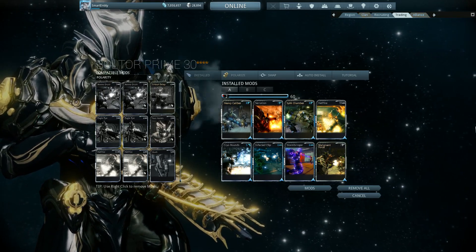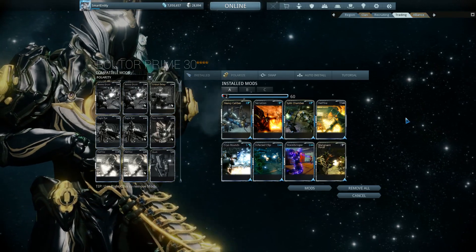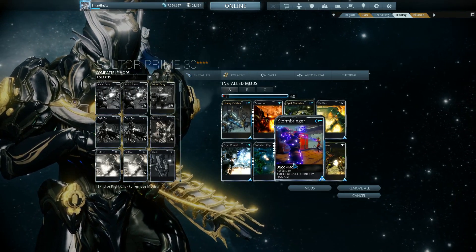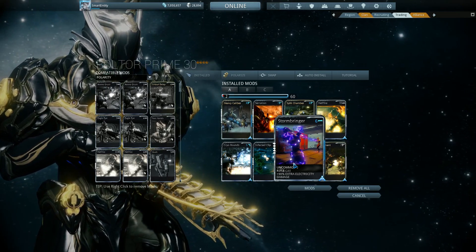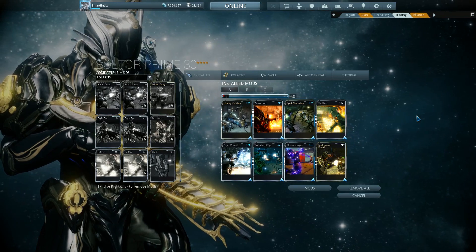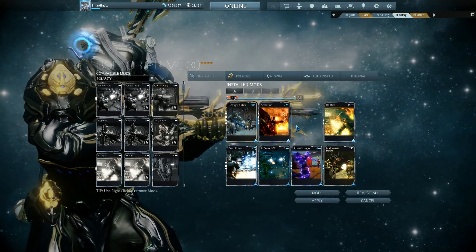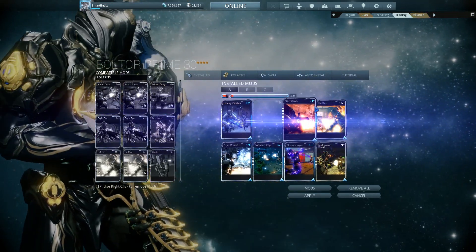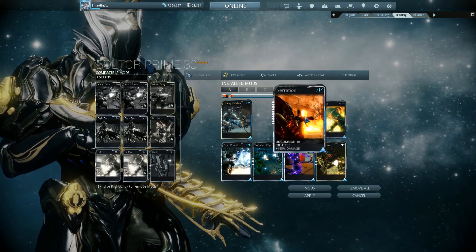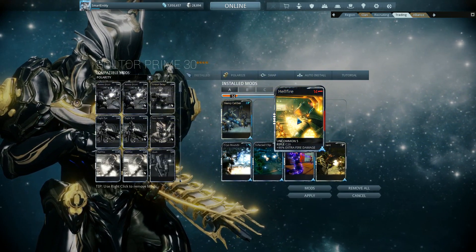So ultimately at the end, what you want with your top weapon is obviously a potato and 6 polarities. If you have 4 V polarity and 2 bar polarity, that should pretty much cover all your bases including normal and/or crit damage builds. Now I've got the Braton Prime here — basically I've got 5 elementals and the 3 essential mods. With regard to polarity: you want to match the polarity, so a V slot with a V mod polarity, and that will decrease the mod point requirement by half, rounded up. If you put a mod polarity that's different to the slot polarity, that will actually increase your mod point usage, and that's definitely not something you want.